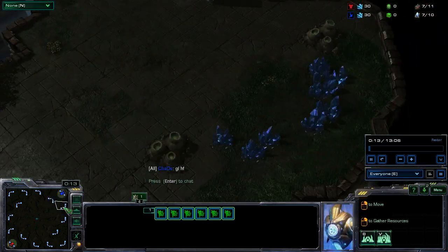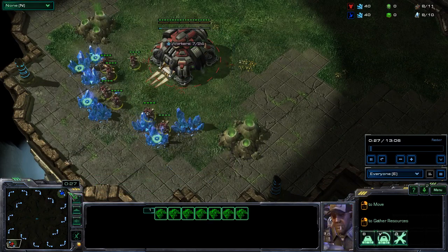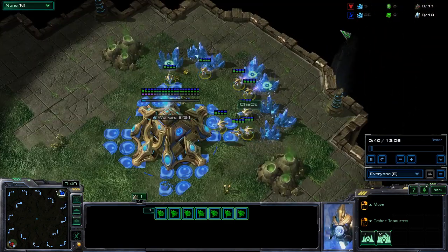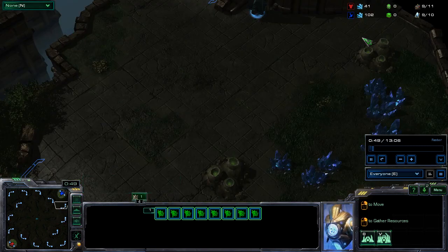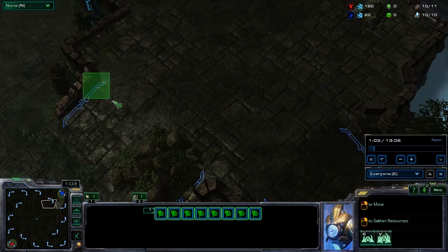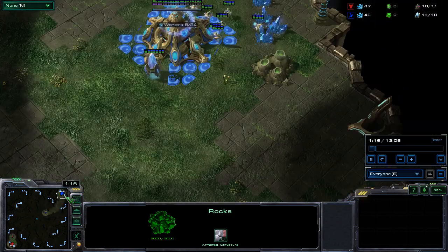Whirlwind is by far the biggest map — as far as distances go, it's about comparable to cross positions, probably relatively comparable to Daybreak, but this map is huge. You start out in your main base, you have a very accessible natural with a rather large ramp. Your third base is over here to the left — there's another rather large ramp followed by a medium-sized ramp with a set of rocks that can be taken down.